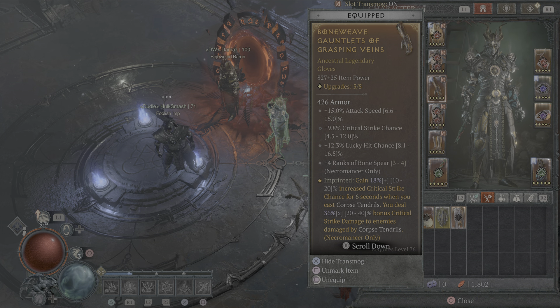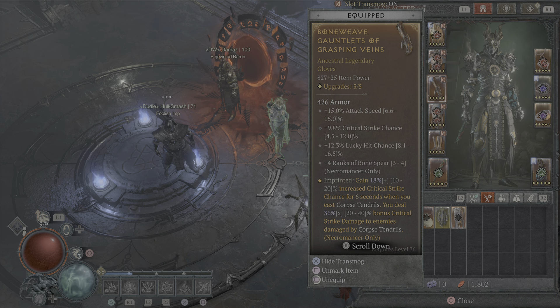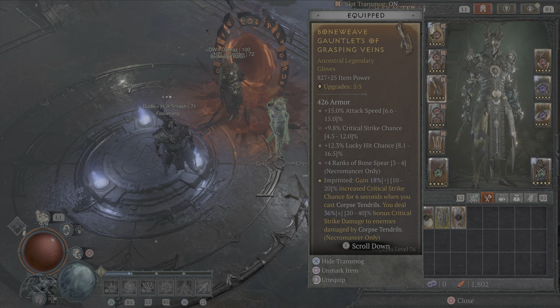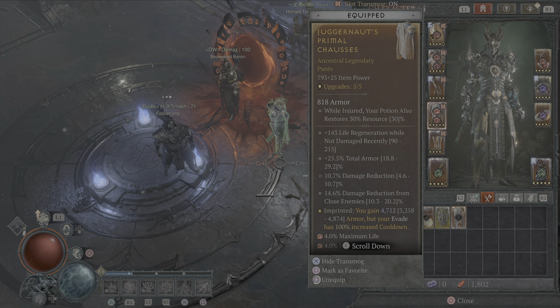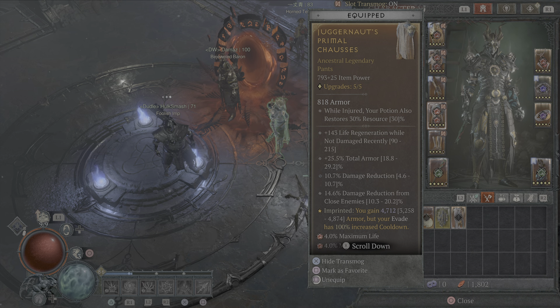My gloves are absolutely perfect for what I want them to do. I'd love a god roll on the Grasping Veins aspect, but if we get it we'll throw it straight on the gloves. 15% attack speed, critical strike chance (which could be a bit better), lucky hit chance - and you'll see why we want the lucky hit later - and four ranks to Bone Spear.